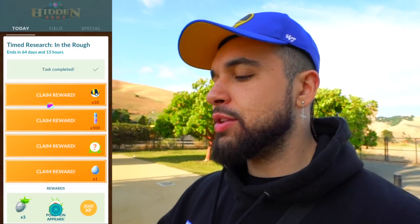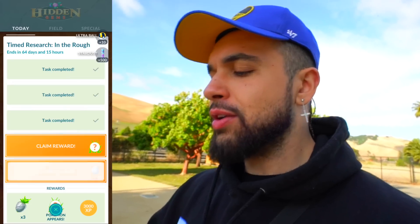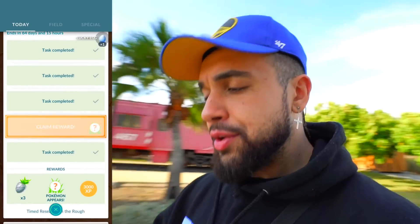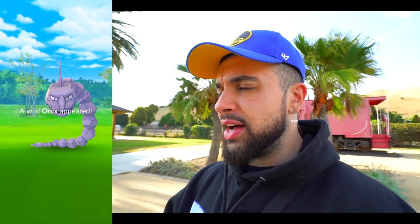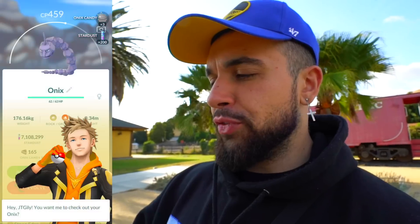We got a lot going on today — new shiny Pokémon, new Pokémon, and a lot to take care of. Let's hop right into it and finish up the Carbink timed research. It's all done, it was fairly easy, and we have two encounters here. The first is an Onyx for some reason, and the second encounter is going to be the all-new Carbink, which is going to be a pretty relevant PVP Pokémon. 459 Onyx is not great.